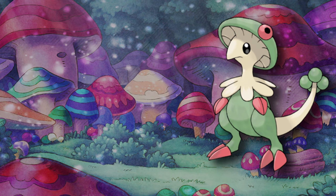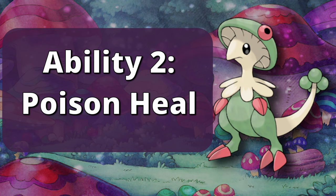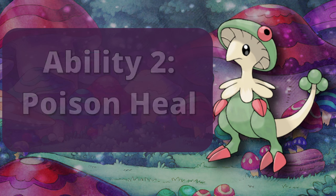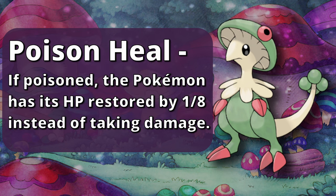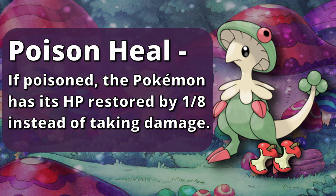In Generation 4, Breloom improves in every way. This generation and onwards, Breloom gets Poison Heal in its Ability 2 slot. If you want to use Breloom at all this generation, just forget that Effect Spore exists and use this instead. Poison Heal causes a Pokémon that is poisoned or badly poisoned to heal one-eighth of its max HP every turn instead of losing it. For comparison, this is like being healed by Leftovers twice every turn.